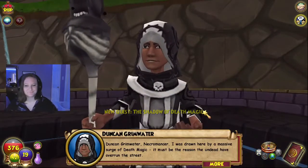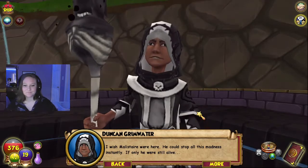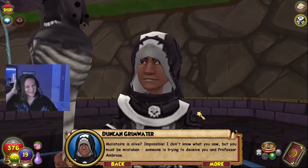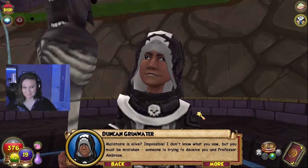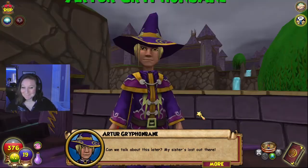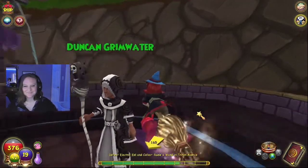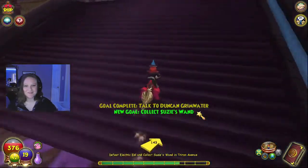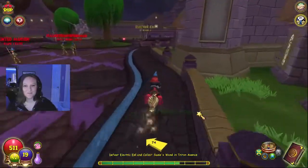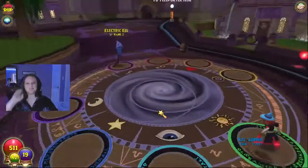Duncan Grimwater, necromancer — I was drawn here by a massive surge of death magic. It must be the reason the undead have overrun the street. Malastare was a great man, the greatest necromancer of this age — Ambrose is responsible for what happened to him. Bring me that wand and I think I can get to the bottom of this. I love how they actually gave him a personality now; Duncan used to just be a jerk, but now he actually has beliefs.